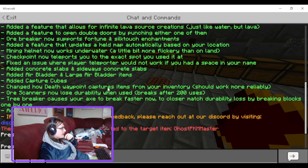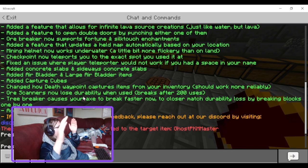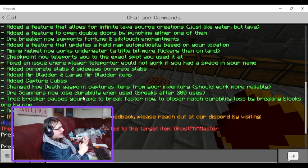Change: how death waypoint captures items from your inventory should now work more reliably. If that's true, this addresses my biggest criticism of this add-on. Orcanus now lose durability - why make them break? They were already a near-useless overpriced item, and now they're even worse. Who thought this item was too powerful and needed nerfing?